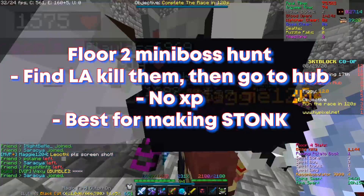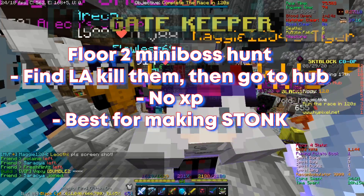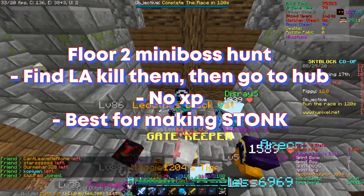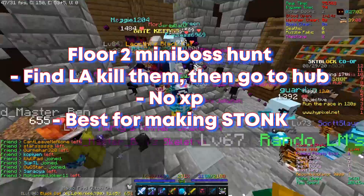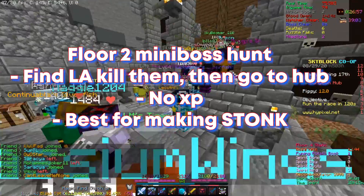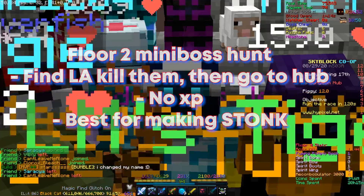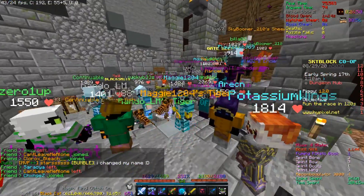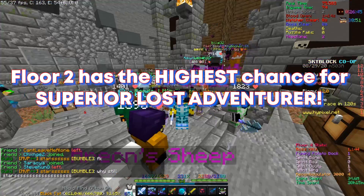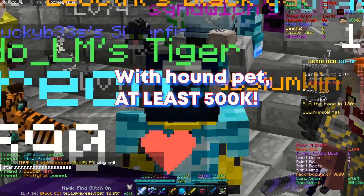Secondly, if you want to maximize your profits, I would recommend doing Floor 2. You might ask why Floor 2 — it's because Floor 2 doesn't have any strat assassins, doesn't have any frozen adventurers, and it only has LAs. So basically you can get a lot of lost adventurers, and sometimes maybe angry archaeologists. As I tested before, Floor 2 has the highest chance for spawning a superior lost adventurer.